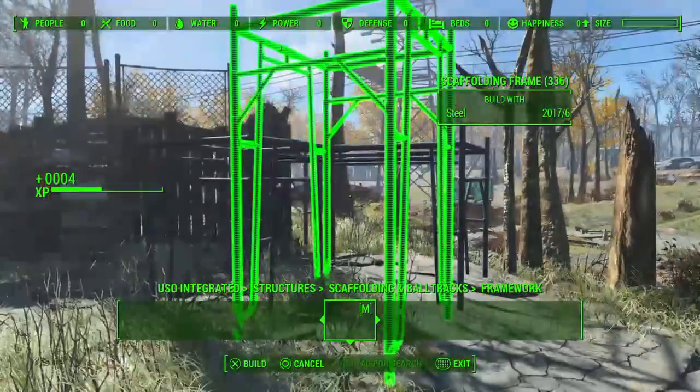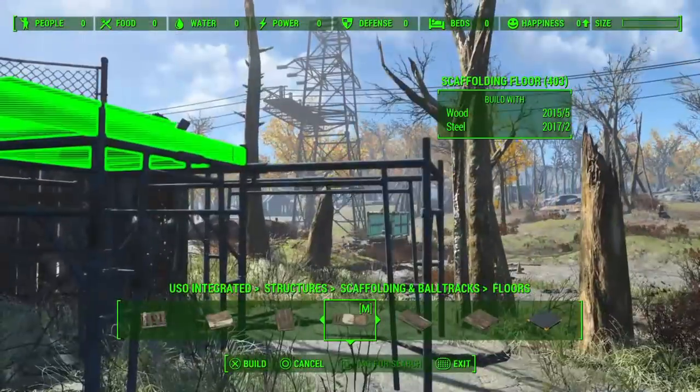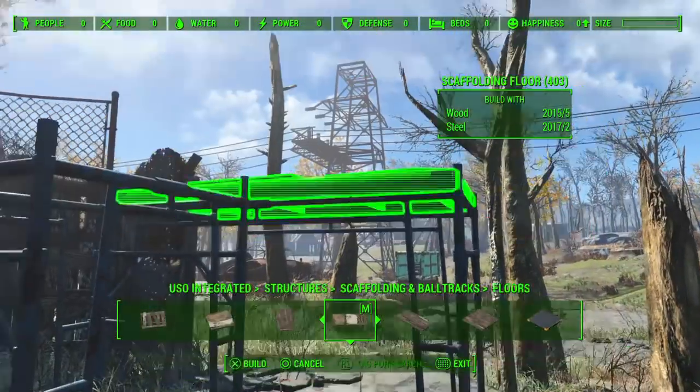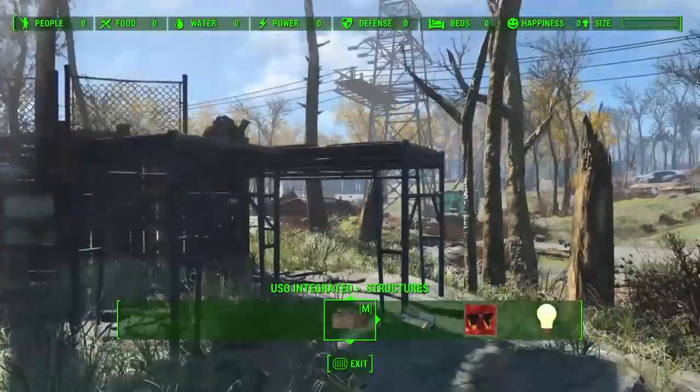Snap another piece on there to give us a place to climb up. I want to use, rather than the scaffolding stairs for this, the normal shack stairs, because they're more in keeping with the rest of the walls in the build.